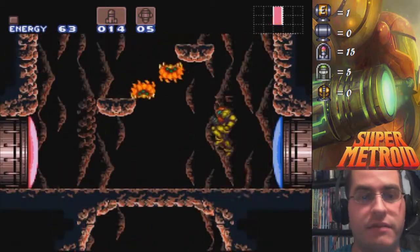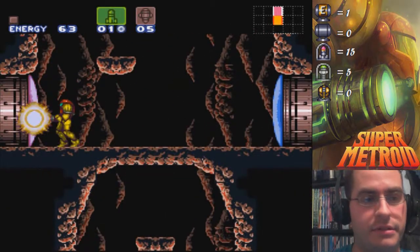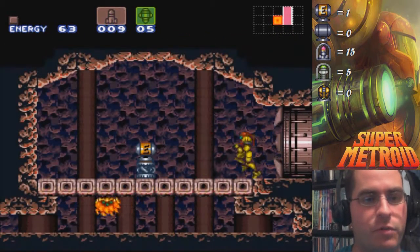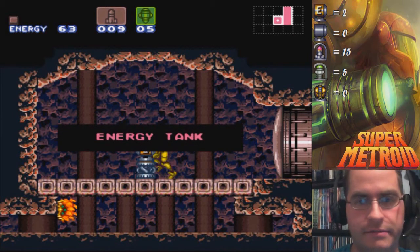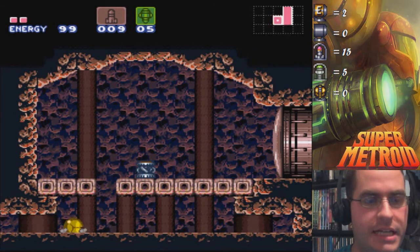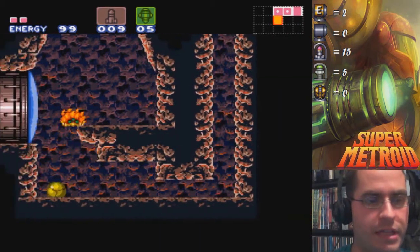Any other areas outside of this point are completely new — Crateria itself is new. But we're only coming to Norfair for one thing only. E-Tank — and this isn't it. It's actually the high jump boots we're really after.